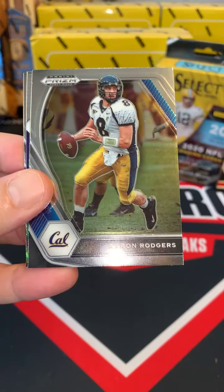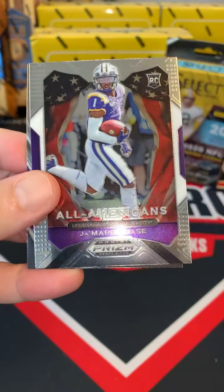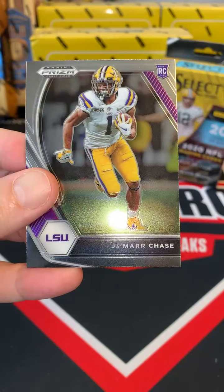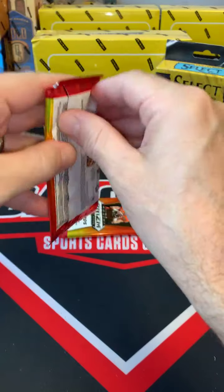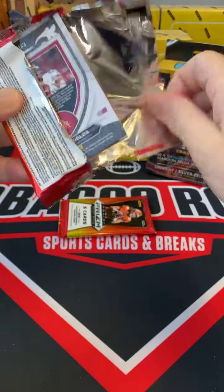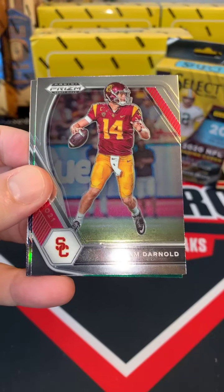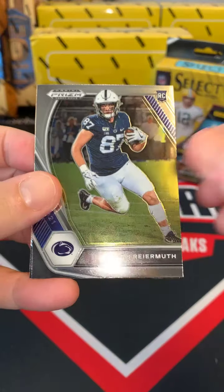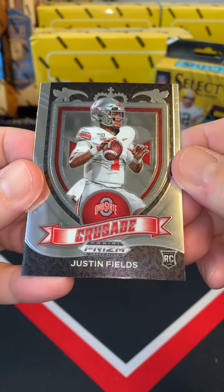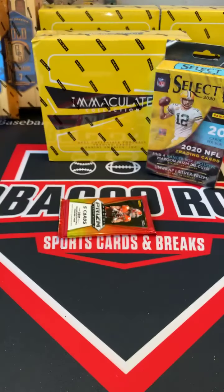DK Metcalf Seahawks, Aaron Rodgers Packers, Jaylen Waddle Miami Dolphins, Jamar Chase Bengals — and Jamar Chase Bengals, nice hit Bengals! All right, Bill Gamble. Jalen Reagor Eagles, Darnold Carolina, Jordan Love green prism Green Bay, Feagin Steelers, and Justin Fields crusade rookie Chicago Bears — there you go Joey.